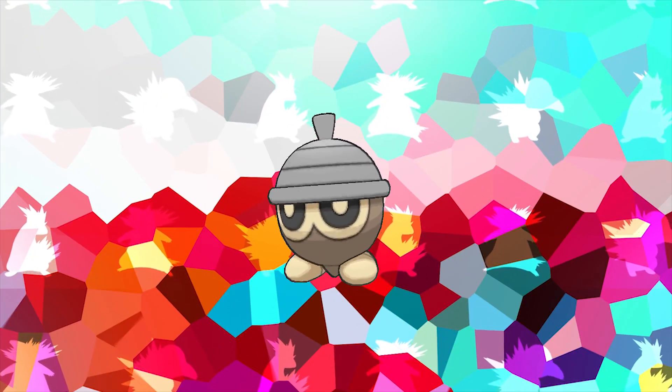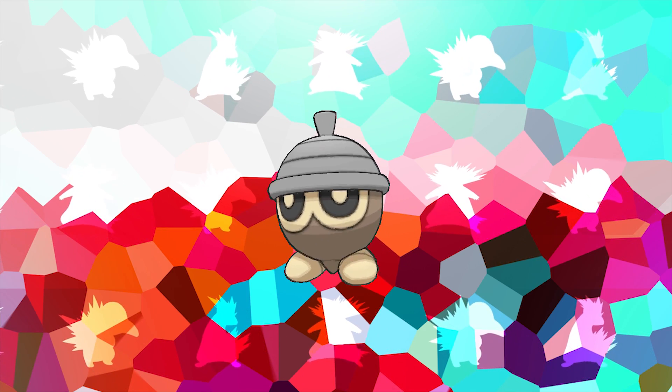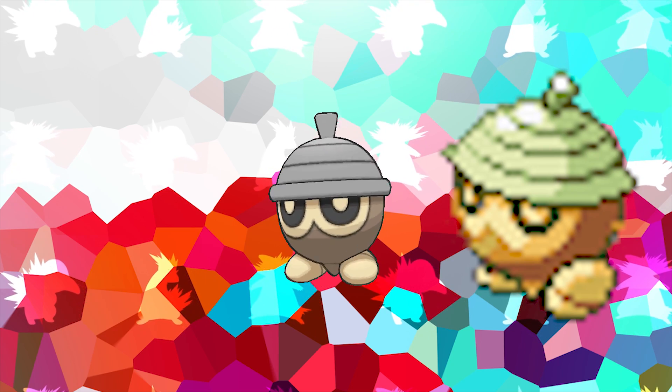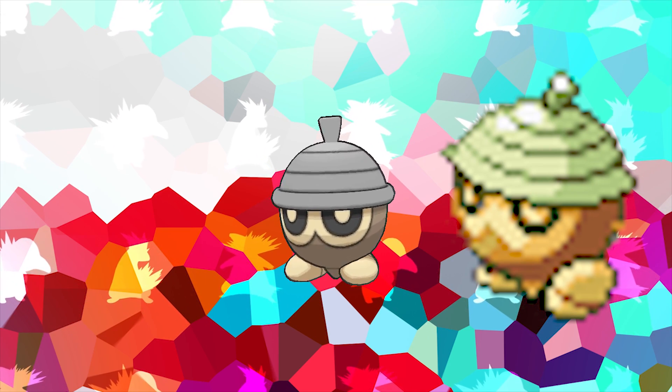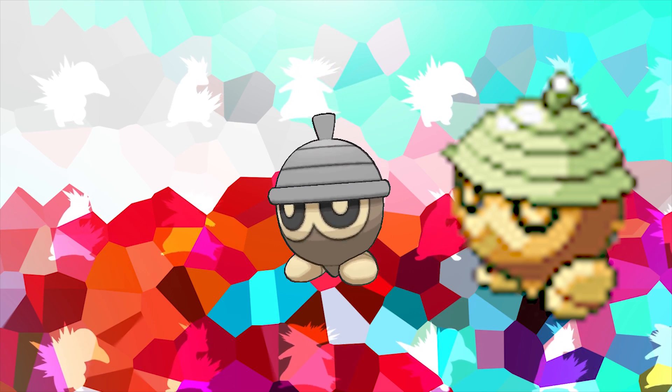Ludicolo as well as its pre-evolutions are the only Pokémon capable of having the ability Swift Swim without it being their hidden ability. In Seedot's official artwork as well as all of its sprites from Generation 4 onward, its cap is a light gray color. However, in its sprite in Generation 3 — the generation in which Seedot was introduced — its cap is a light green color.